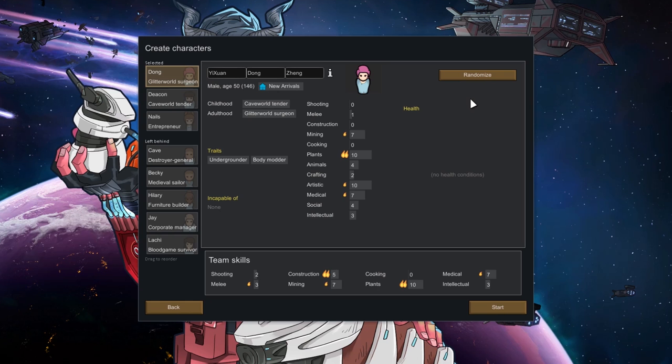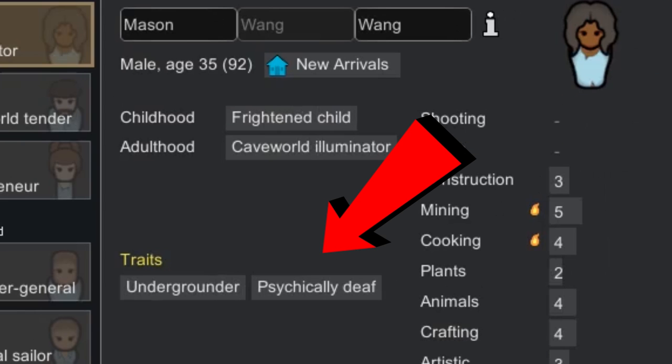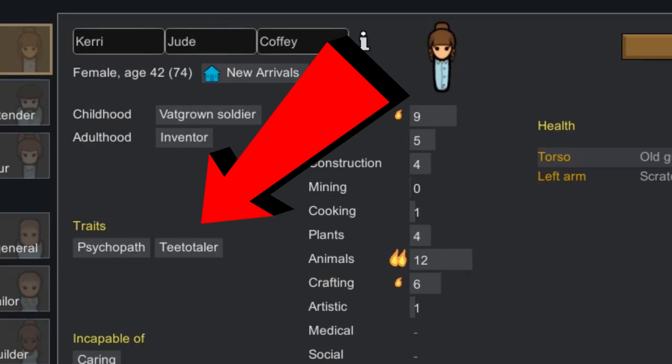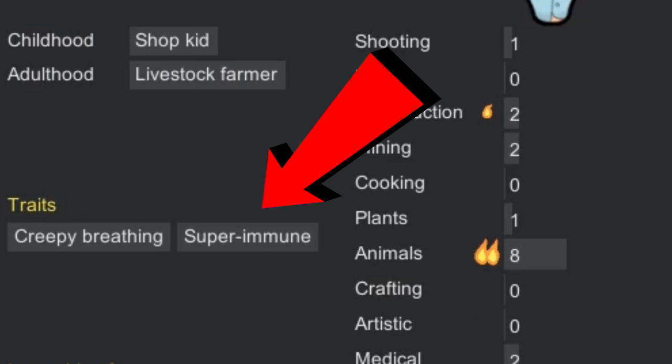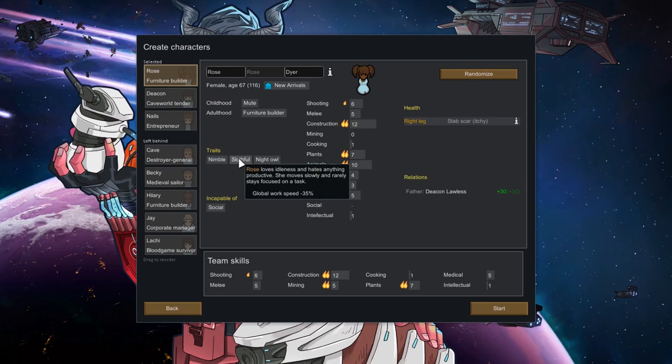Traits I am always happy to take in a colonist: Body Modder, Fast Walker, Psychically Deaf, Teetotaler, Acetic, and Super Immune. Ultimately, though, you pick the traits that you like. They are very self-explanatory — very clear in what they do or don't do. It's really up to you in that regard. Those are just some suggestions.